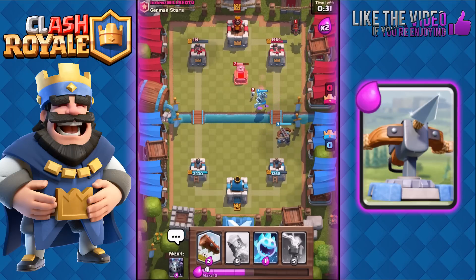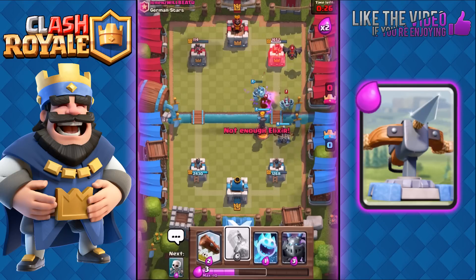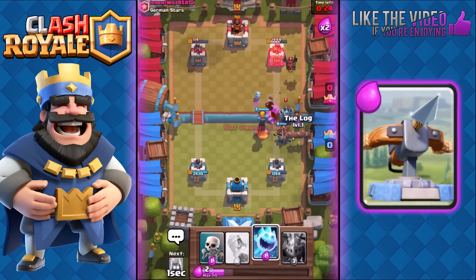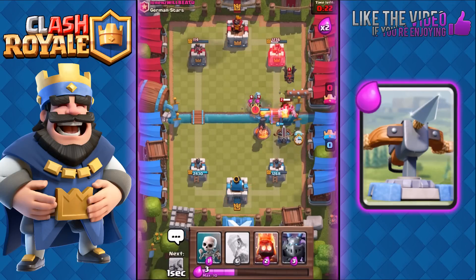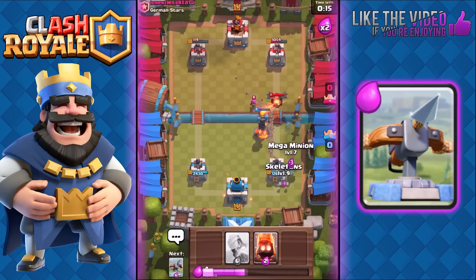He's got another Lava Hound coming up. We're gonna ready that Inferno because we know he's got Archers and Mega Minion. I dropped my Log by mistake — I meant to place Ice Spirit, that was a fail. Happens sometimes when you're commentating. Anyway, we're still looking okay here. We're gonna play our Inferno again.